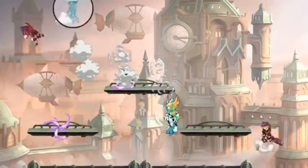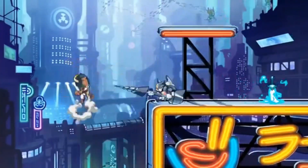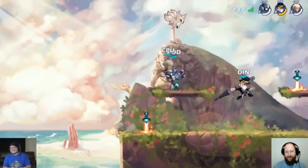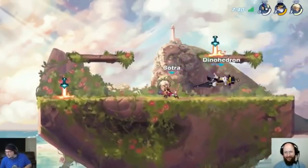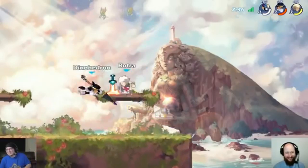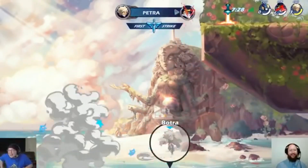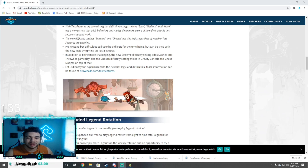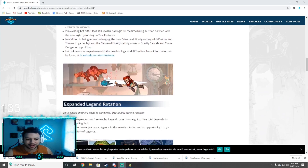The real bread and butter — the thing that makes this patch so insane — is the new advanced AI. There are two new difficulties: Extreme and Chosen, with Chosen being by far the most difficult. These bots are going to be amazing practice. Sometimes when your friends aren't the most Brawlhalla-talented and you want to level up, the old bots just don't cut it — but these guys are absolutely nasty. I honestly might run a tournament where these AIs compete and everyone in chat bets on who wins.